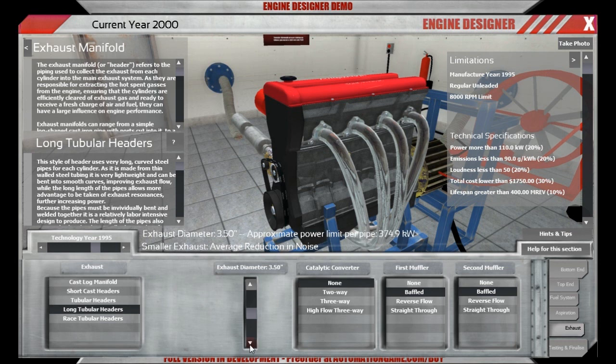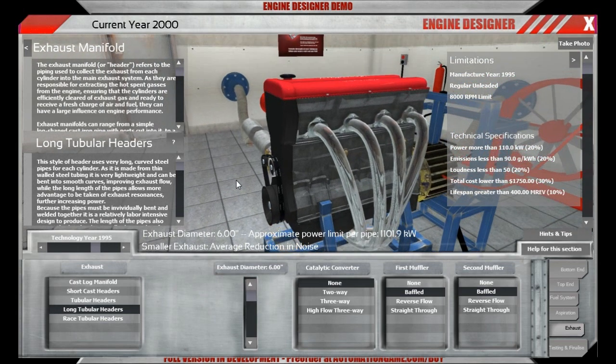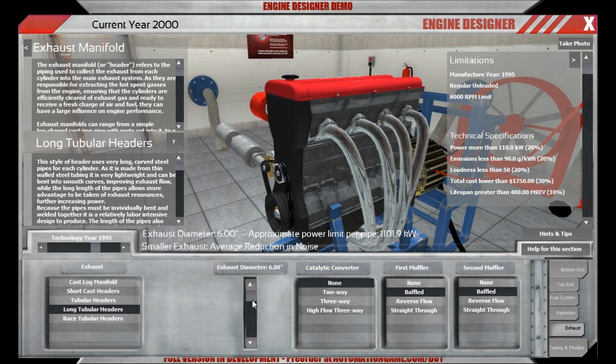We're seeing 430 kilowatts — that's a bit much. We don't really need to worry about low end torque since there's no responsiveness rating here. We also have a loudness requirement, so if you go up to a 6-inch pipe you'll make quite an impression in the city, but probably not a positive one. Let's go for a reasonable setting — 275 kilowatts can be put through this exhaust.